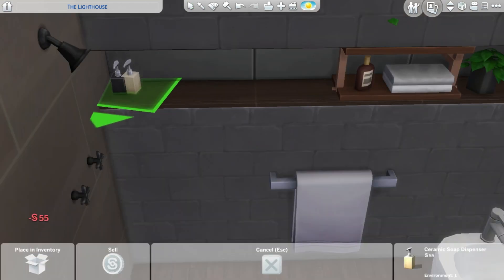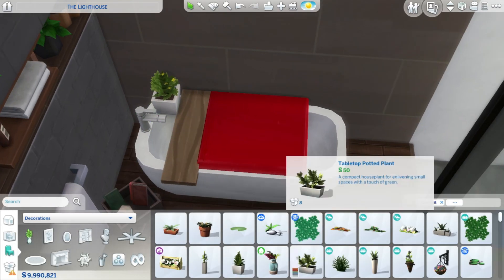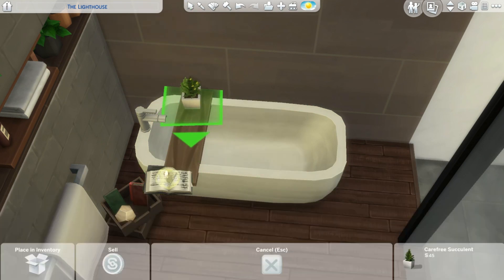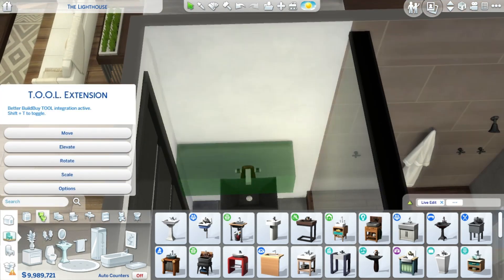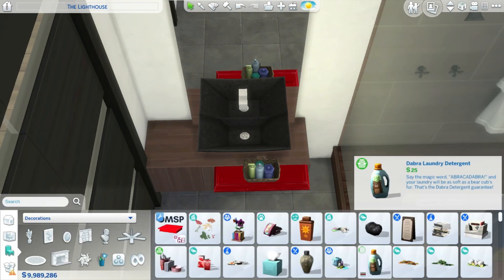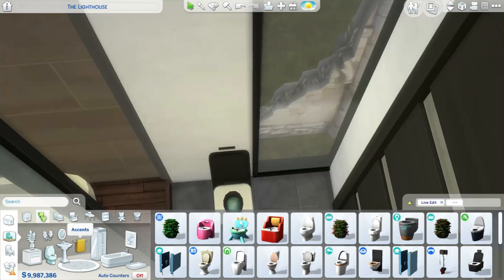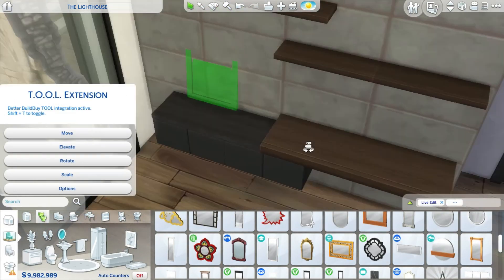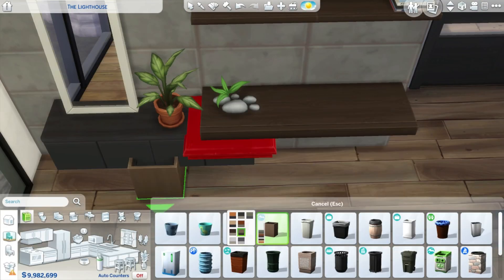Here we're working on one of the bathrooms — the downstairs bathroom. I've done something a bit different: I used the Discover University open showers, which I rarely do. Usually I create my own shower with windows, a Moschino divider, or the Island Living glass floor rotated with the tool. This time I made a sort of wet room with both a bathtub and a double shower. I thought it was a really cool touch and I'll consider doing it more often.